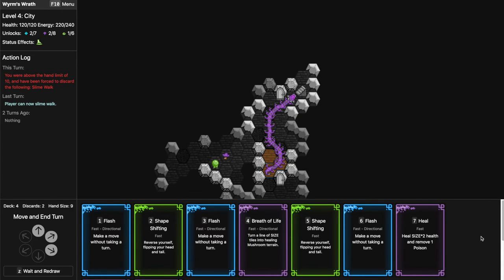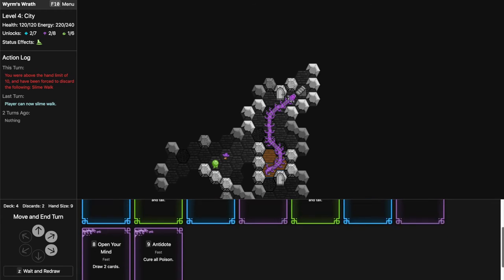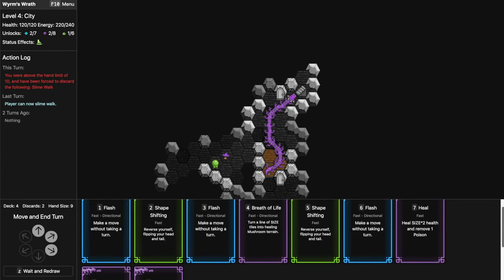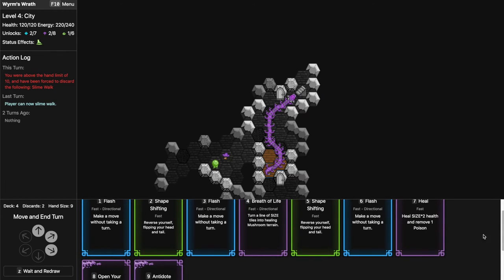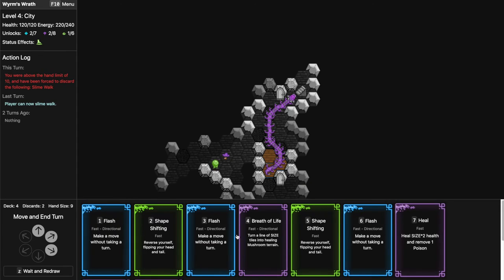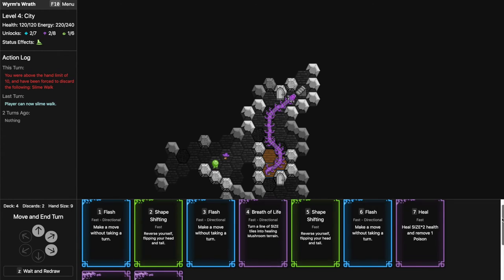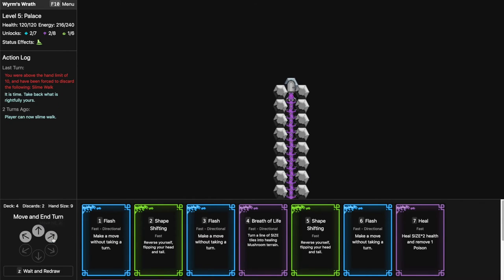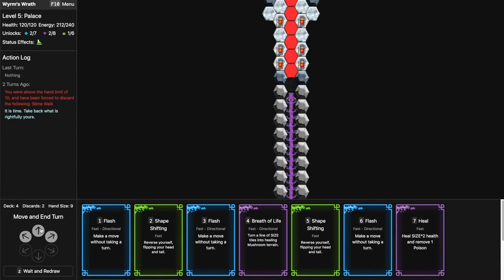I didn't realize that would happen. I actually have more hearts here — I didn't notice. So we're holding: Open Your Mind, Heal, three Flashes, we can reverse twice, and Breath of Life. I'd like to have a Javelin or Charge, but I'll work with what I have. I have an exit — who are these guys?